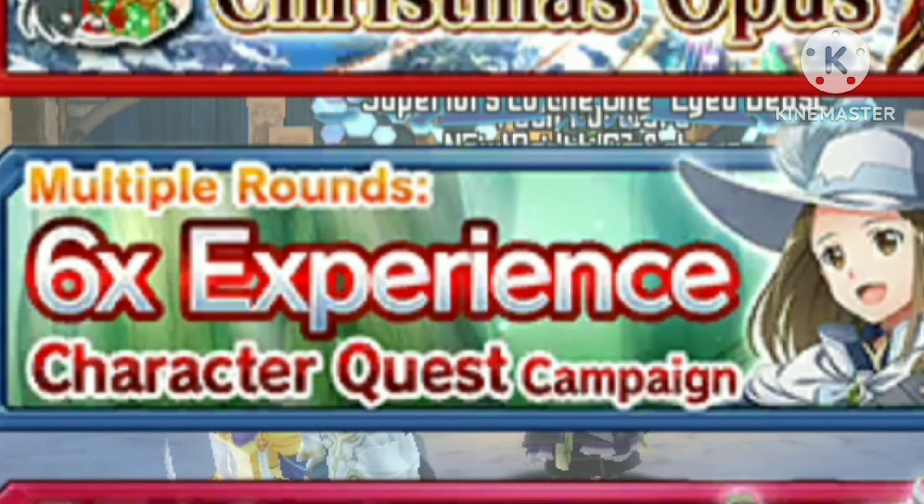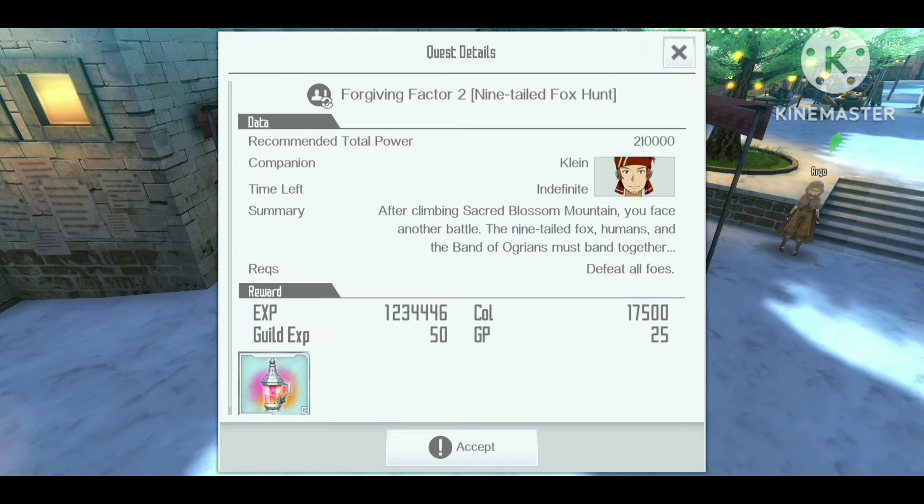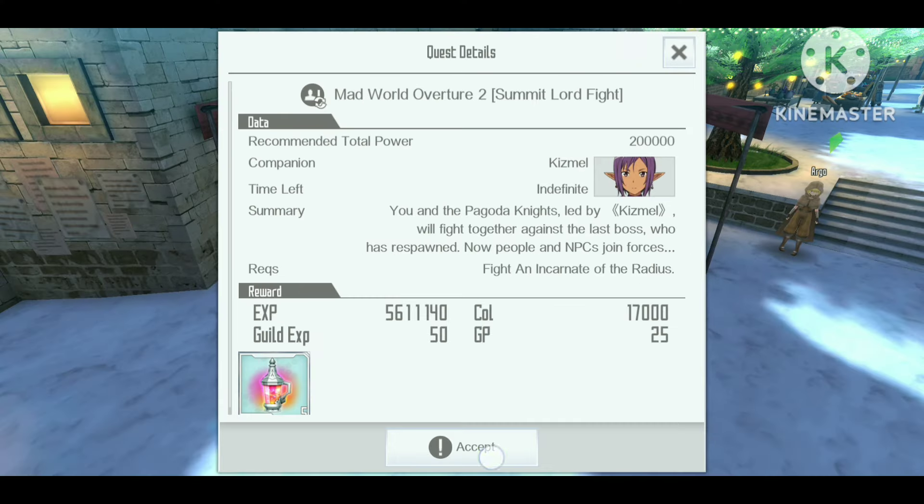The 6th anniversary gives us 6x character quest experience reward, so I want to see how much experience we can get from the higher floors. I found a quest that gives 5.6 million experience — a quest to fight the Incarnate of the Radius, which is the floor 100 boss.